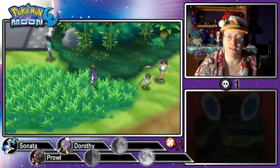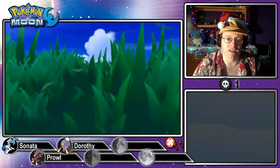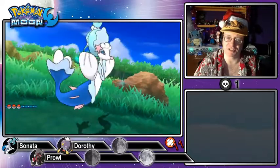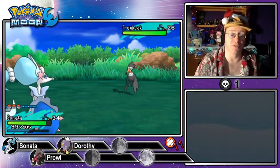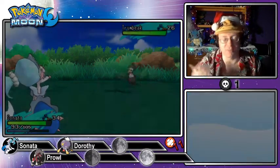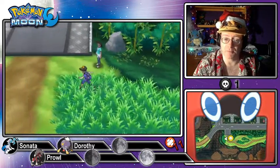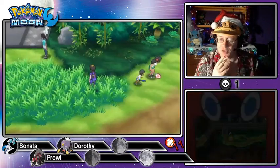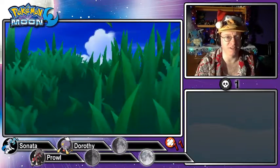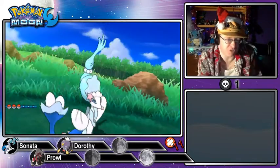When Omega Ruby and Alpha Sapphire were coming out, they gave away a Shiny Beldum, which evolves into Shiny Metagross. If everybody has a Shiny Metagross, what does Syndrome say in The Incredibles? 'When everyone's super, no one will be.' If every Pokémon is Shiny, does it really matter? If I found a Shiny, I would still definitely add it to the team as a main team member. But we've only encountered a single Pancham so far.